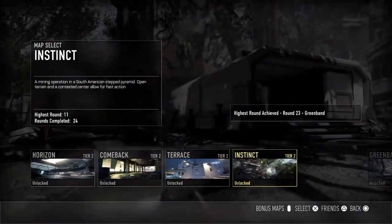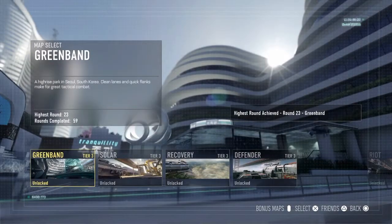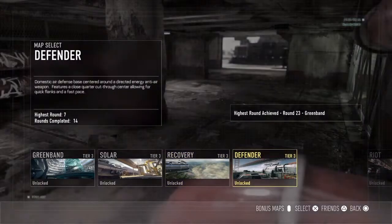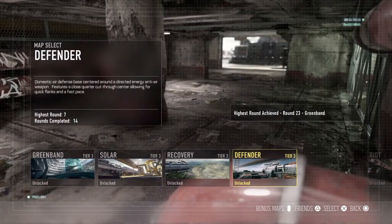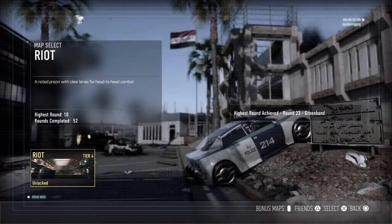After completing the third tier, you're going to unlock the last map, which is Riot — probably the funnest map out of all of these. It takes a lot of time to go through and complete all the rounds and unlock each set of tiers, but after completing all of them it's worthwhile. Riot is pretty fun, pretty challenging, and brings back that old zombie feel to Call of Duty.